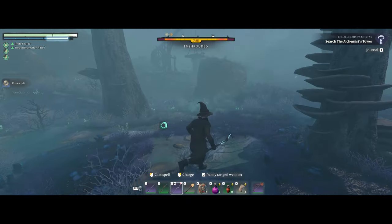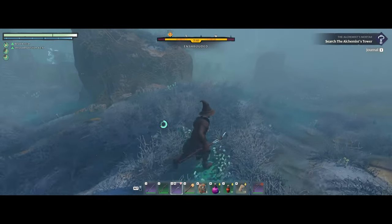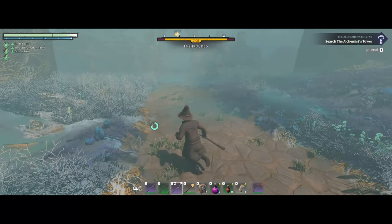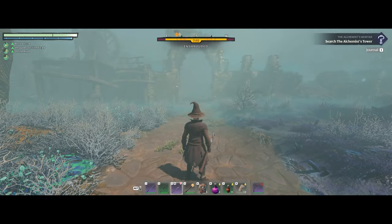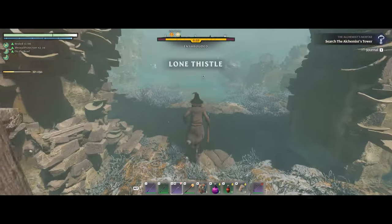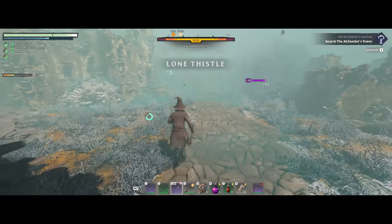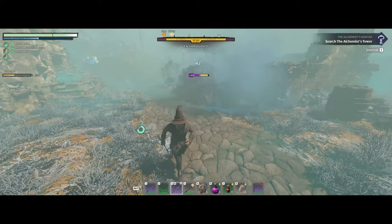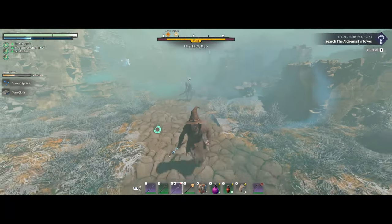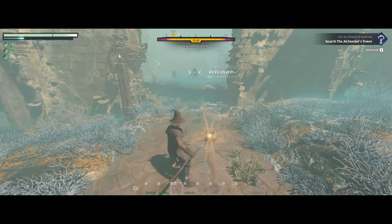It's a good idea in general when you're playing a mage in this game to use your staff at range, but when they close in switch to shield and wand. We also have to watch our mana.